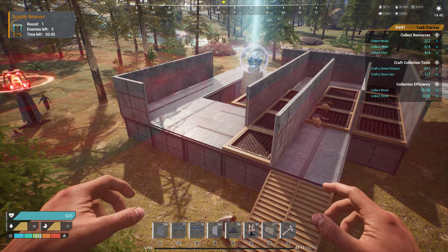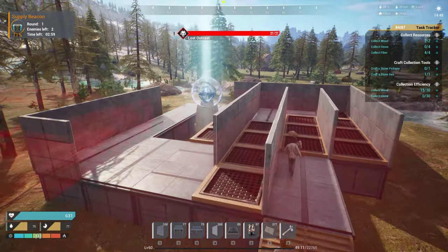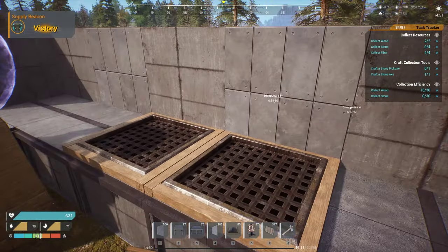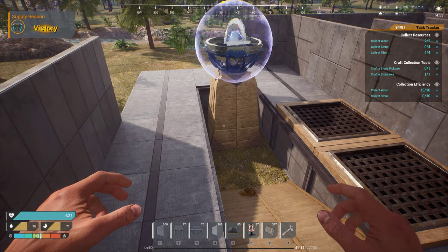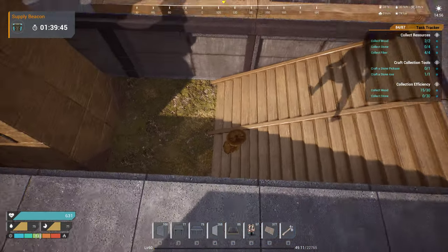One thing I see people do incorrectly — when I see the pictures or videos of their maze setup — is they put their beacon down surrounded by foundations. Because the beacon is on the ground, the NPCs will not see a path to it. It's a really simple fix: just place stairs down connected to the beacon about a foundation away.